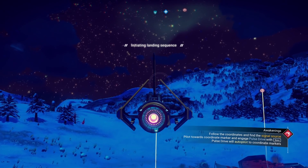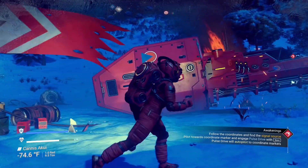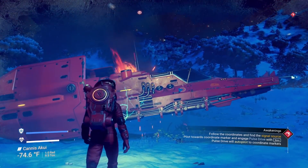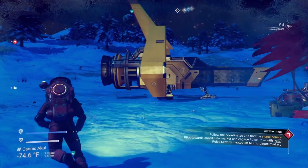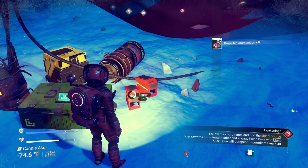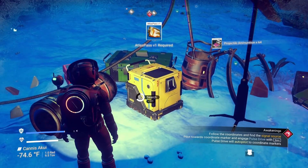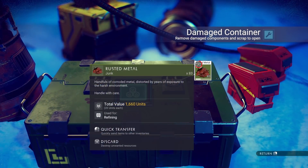Oh, that's a cool looking one. Alright, what do we got here? We have a B-class heavy fighter. Nice. Take that. Take that. Take that. Throw that away.